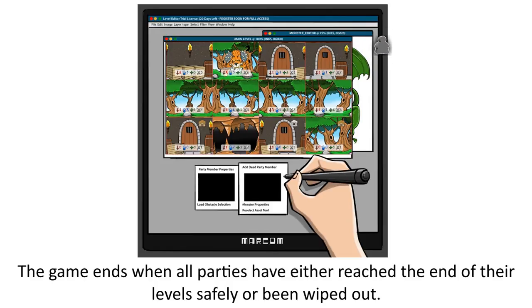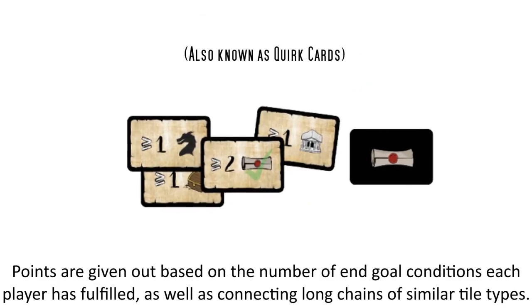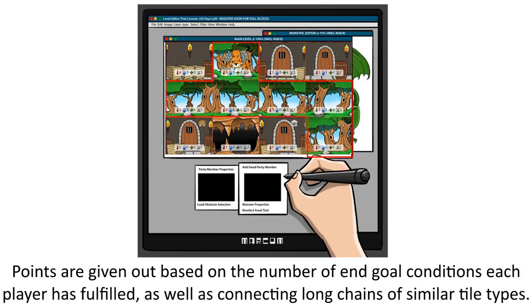The game ends when all parties have either reached the end of their level safely or been wiped out. Points are given out based on the number of end goal conditions each player has fulfilled, as well as connecting long chains of similar tile types.